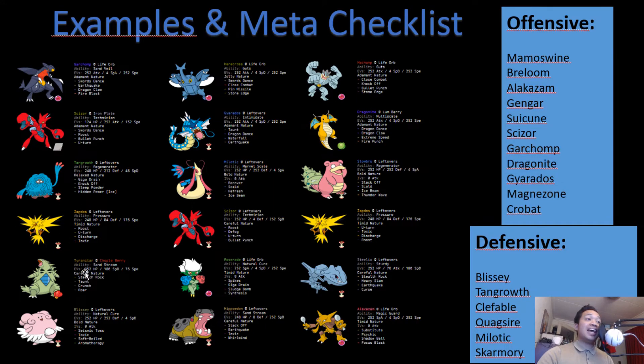For Dragonite: we have Tangrowth and Zapdos — Zapdos can throw a Discharge, and Tyranitar can break the Multiscale with Sand Stream ability. If Dragonite doesn't have a Dragon Dance up, Garchomp can also knock it out. For Gyarados: Zapdos has the four-times super effective Discharge; Garchomp can also do a lot of damage with Dragon Claw if Gyarados hasn't set up a Dragon Dance yet. For Magnezone: Blissey can switch in, Garchomp can potentially switch into a Volt Switch or Thunderbolt, and Tyranitar can live a hit and use Crunch.